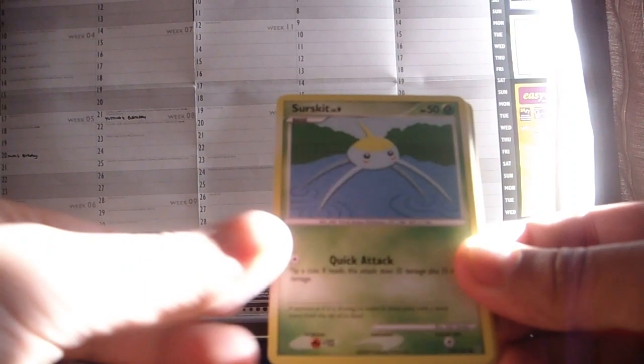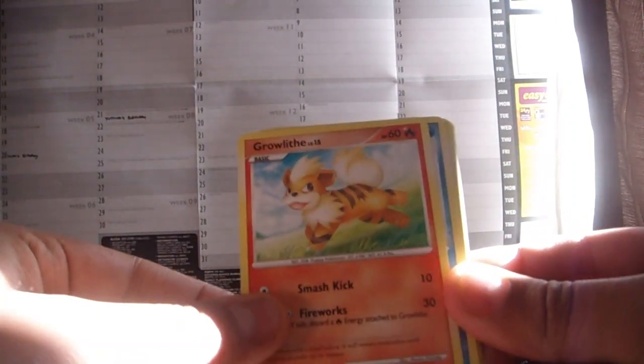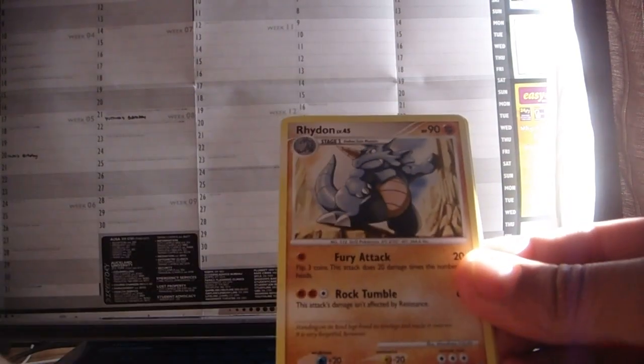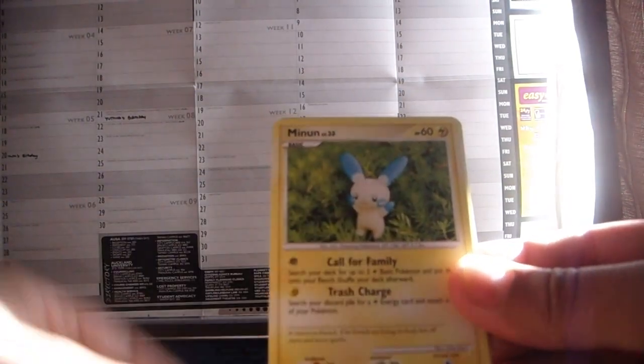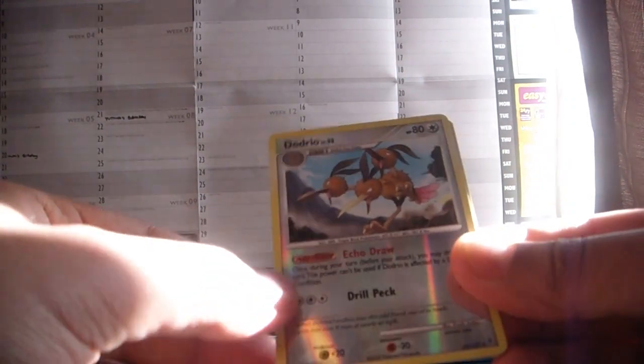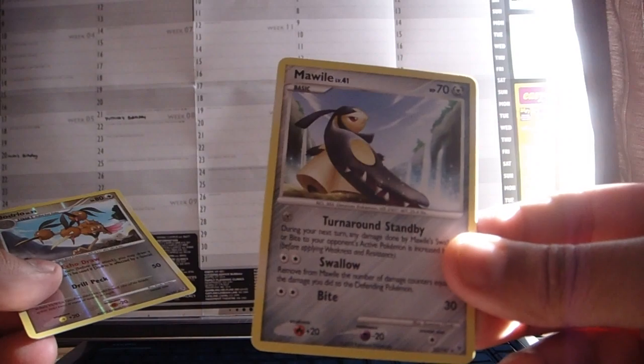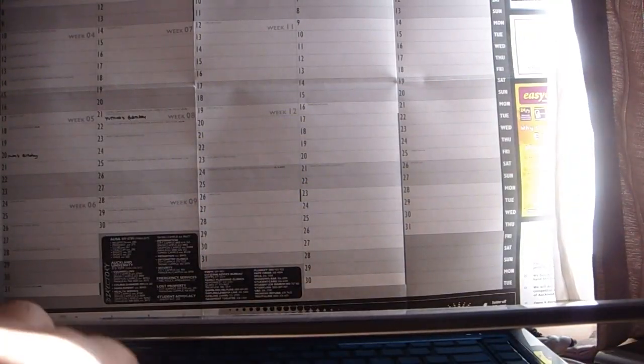Alright, opening the first Absol pack. Cards are: Surskit, Beniri, Growlithe, Seal, Rhydon, Minin, Altaria. A Dodrio Rare Reverse — that's good. And a Mothim, which I already have. Close to that one. So that Rare Reverse is pretty good.